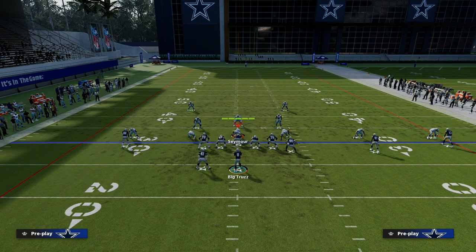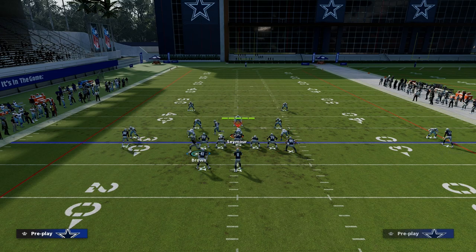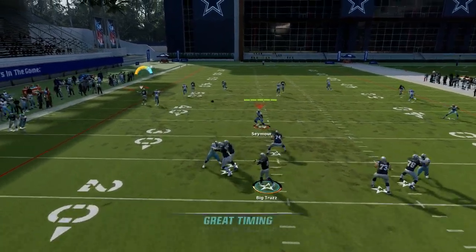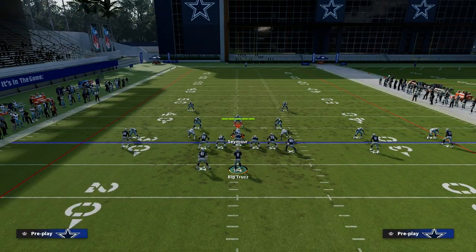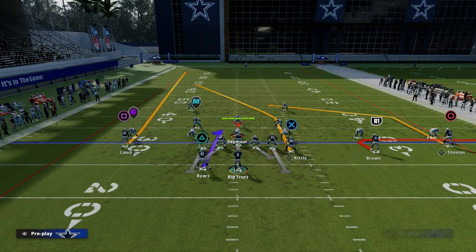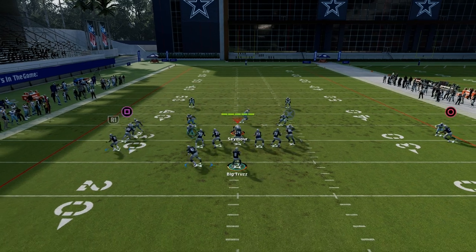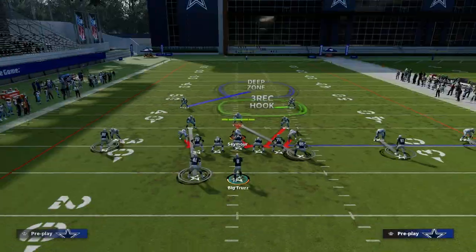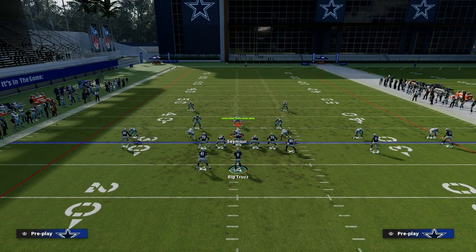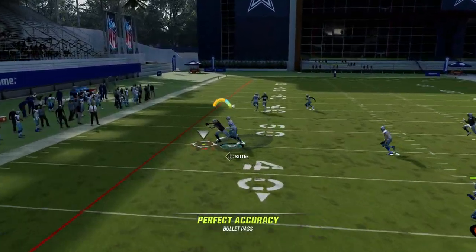If they go cover 2 man with 2 high safeties, you can basically throw the running back route into a soft spot — free form and high ball it up into the outside, and you'll see that can attack that coverage as well. Those are your two main reads against man coverage: either hit that right side player, or if they have safety help on that side, look to hit your running back. You can also leave the tight end on a post — that can be another read in the middle of the field against man-to-man, and it still attacks the seam area. But this play in general is not a primary play you're going to call if your opponent is just running a ton of man coverage. You're probably going to call some type of shallow cross or Y-cross passing concept to take advantage of those crossers against man-to-man.